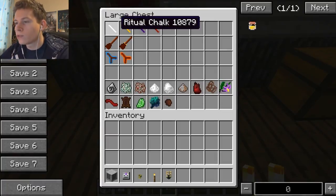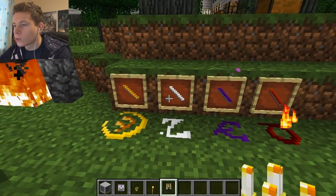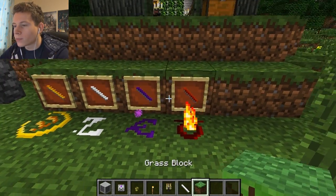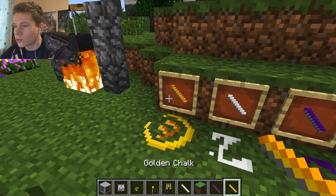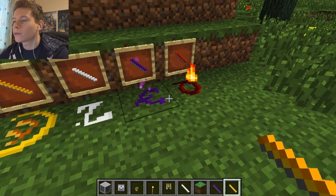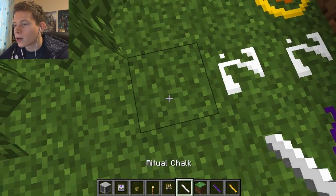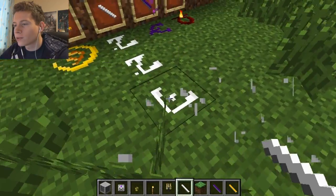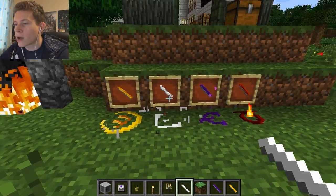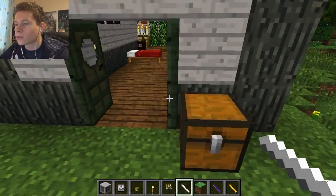Next we have ritual chalk. There's the white chalk, the gold chalk, and the infernal chalk, and here's what they look like when you place them on the floor. They're pretty funky — they change appearance all the time, which is a nice touch of randomness. These are used for summoning circles, which I'll show you later.